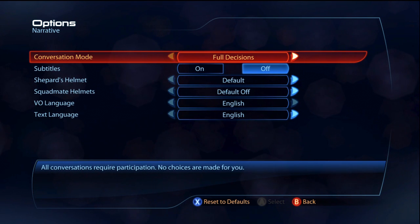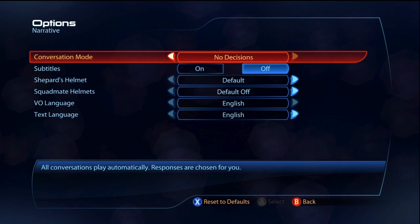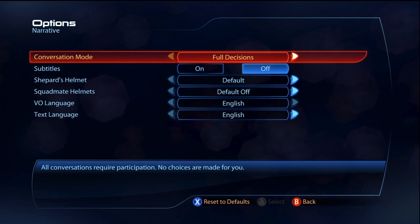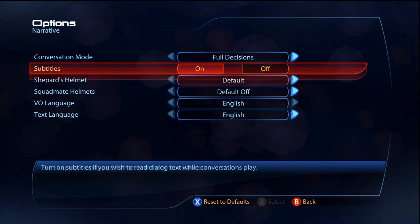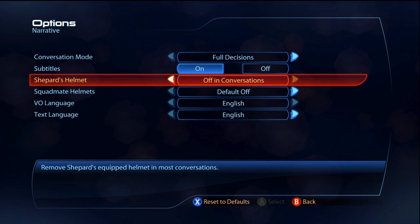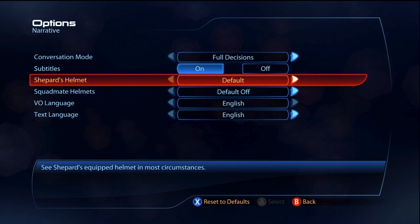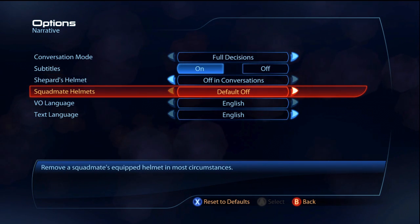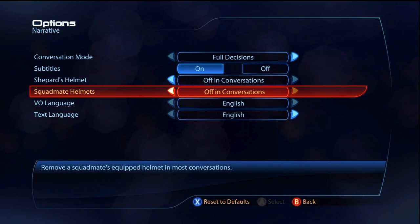The narrative section is new. Conversation mode allows you to disable the typical BioWare dialogue response wheel. Between this and a new setting at the start of the game, it looks like they're trying to appeal to the action-adventure crowd now. Subtitles has also been moved to this section, and there are two new settings that allow you to control whether or not Shepard and your squad mates will wear a helmet during conversation scenes, which is a nice addition.